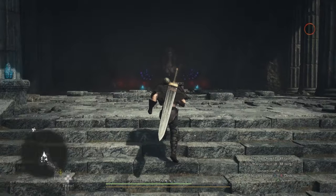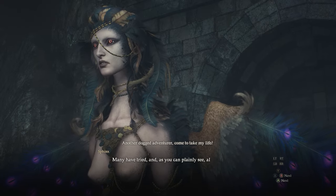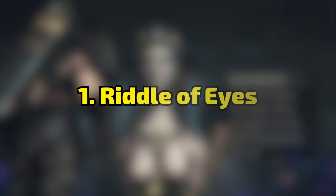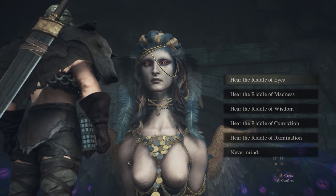So let's get onto the riddles. The first thing I would do is drop a port crystal here because you're going to be teleporting a little bit. Go talk to the Sphinx and start the riddle. Number one, the riddle of eyes — all you have to do is turn around and go into the little cave in the same area as the Sphinx.